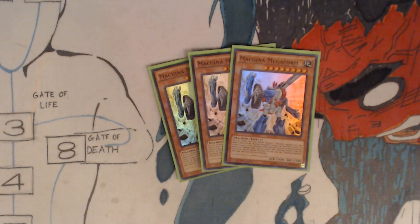If a face-up Machina Fortress you control is sent to your graveyard while this card is in your graveyard, except during the damage step, you can banish that Machina Fortress from the graveyard to special summon this card. You can only use one Machina Mega Form effect per turn, and only once that turn.